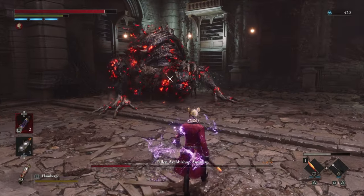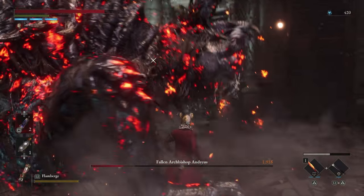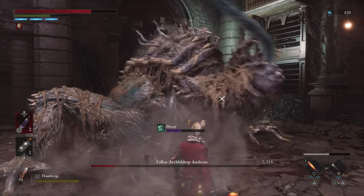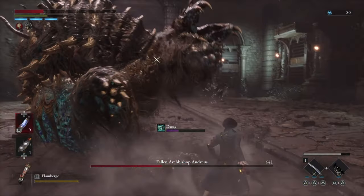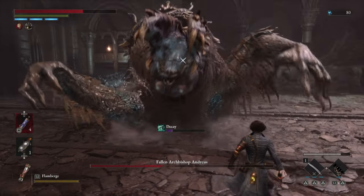Another variation of this is just the single right hand slam followed by the left swipe. Pretty much any time he hits you with that right hand, he's going to come back with the left swipe, so that's definitely something you have to look out for. And lastly, he'll do this forward lunge with both hands, then turn to the right and immediately follow up with a big swipe.